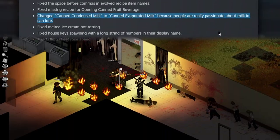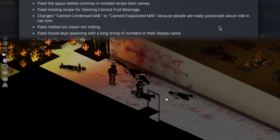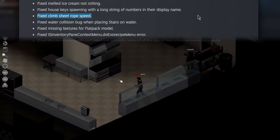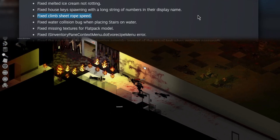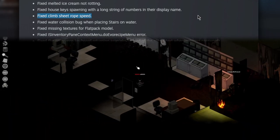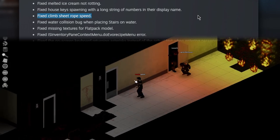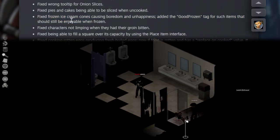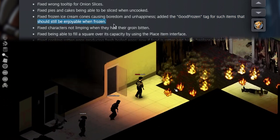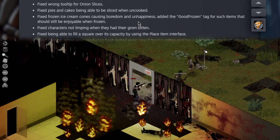Changed canned condensed milk to canned evaporated milk because people are really passionate about milk-in-can lore. Why are you guys like this? Fixed climb sheet rope speed — I hope they made it faster, it always felt a little buggy and wrong. I'd like it just a touch snappier. Fixed frozen ice cream cones causing boredom and unhappiness — added the 'good frozen' tag for items that should still be enjoyable when frozen. I didn't even know ice cream cones did that; I've never had one in this game.